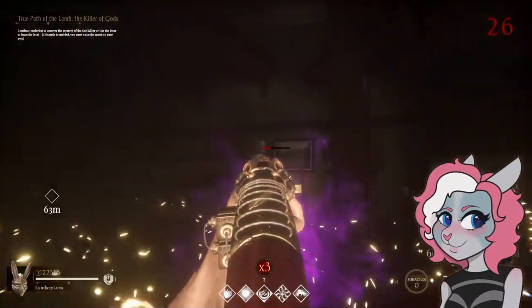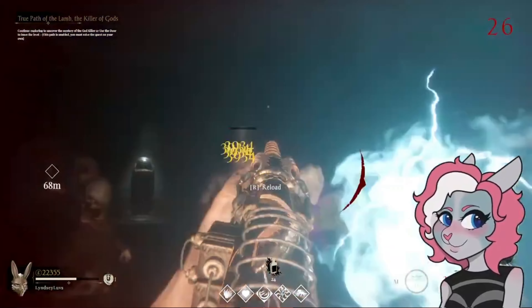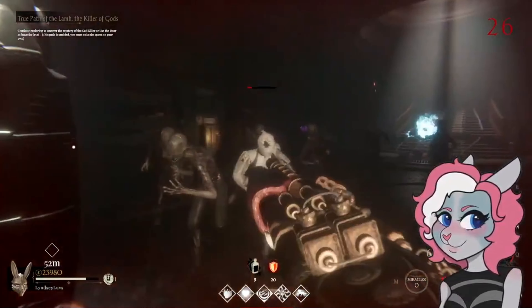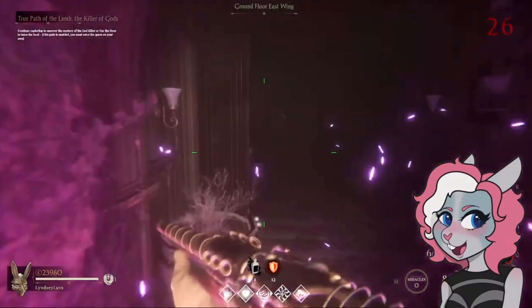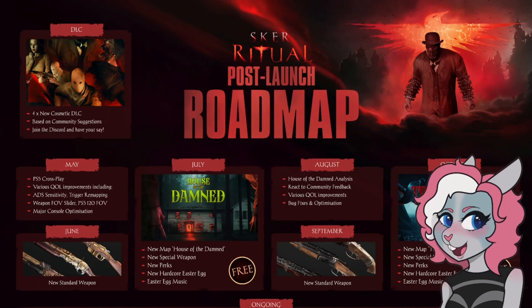The developers of Sker Ritual feel like they are really running with the ball here. I think we desperately needed a game that scratched the Call of Duty Zombies itch outside of Call of Duty Zombies — I think CoD Zombies has kind of gone away from what made it fun and popular to begin with. Sker Ritual is a great alternative, it's only $20, and with all of this extra content coming in 2024 I highly suggest either keeping an eye out for store sales or just purchasing the game for $20.